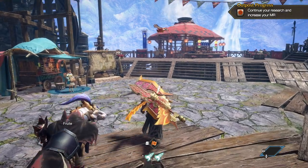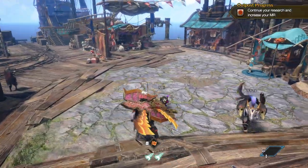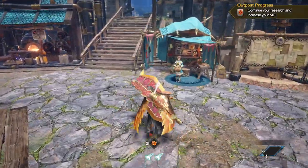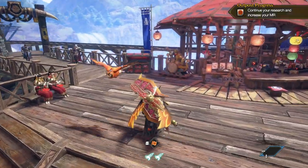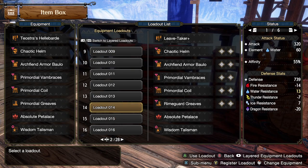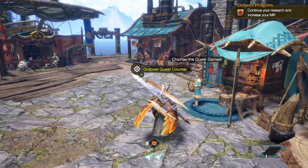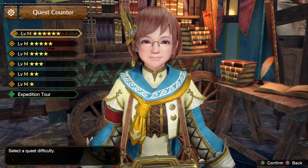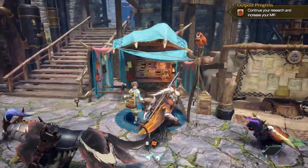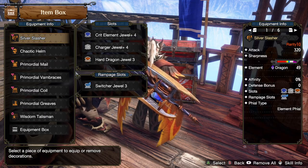Hello and welcome back to Monster Hunter Sunbreak. Today it is the final base form of Risen Elder Dragon. I already did the dialogue — there's nothing unique about it, it's the same for every Risen Elder Dragon. It is Risen Shigaru Magala. It looks pretty cool, it's in an arena. I have no idea how it will go, but I'm thinking it should be pretty fun.